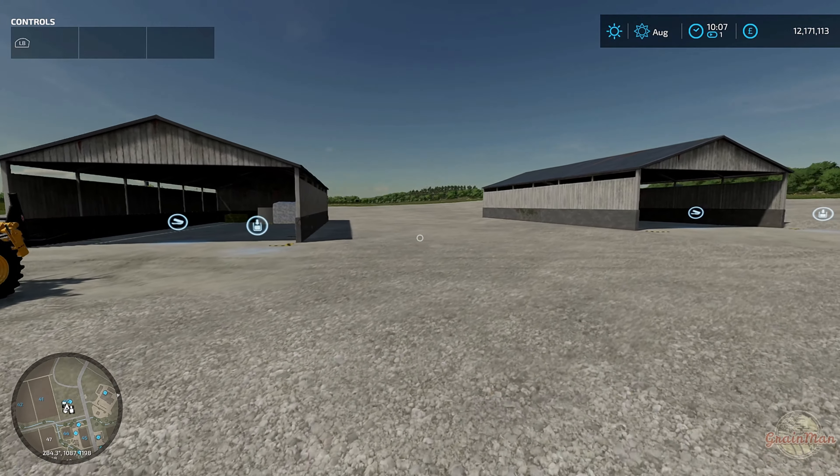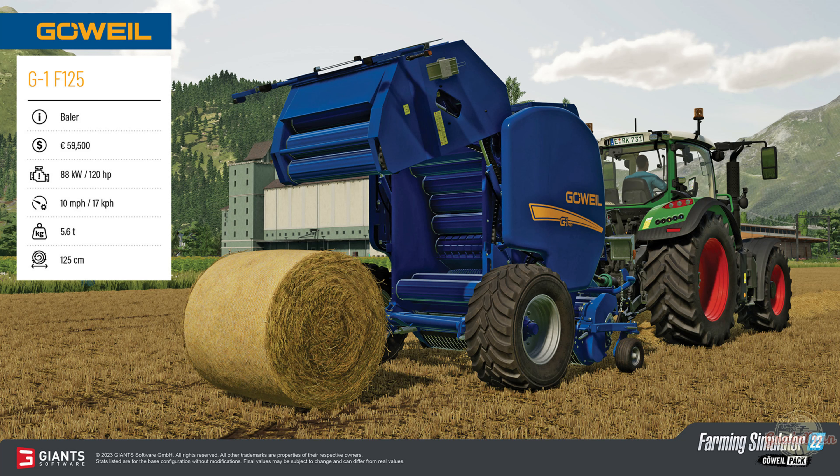So it's in the Construction menu under the Silos section - it's called Bale and Pallet Storage and it's 29,000. From what I understand there's no slot limit, same as any other building, so just keep adding them if you run out of slot count. I think that's a fantastic addition to the game. Now let's move on and talk about the latest additions from the fact sheets on the new Gal pack.